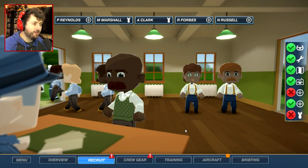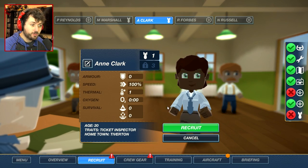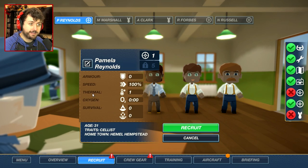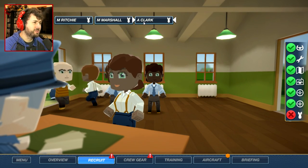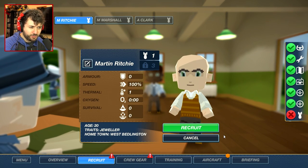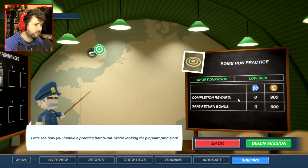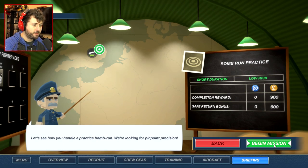Age 22 — you're pretty young. I'll recruit you. Oh, we can get a new set of people. A ticket inspector — next. Window cleaner — next. Fine, we'll take the crossword enthusiast. Now we got to get a bomber. You're a jeweler — okay, you could probably rob people. Recruit. We got to go bomb people — let's see how you handle a practice bomb run. We're looking for pinpoint precision.